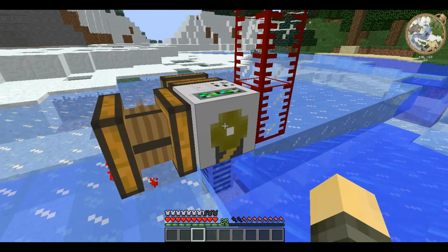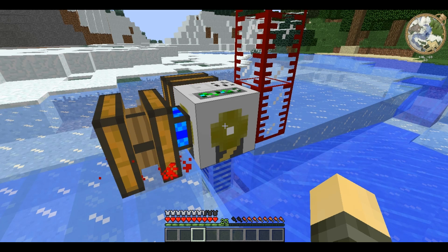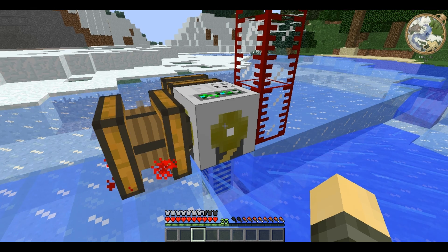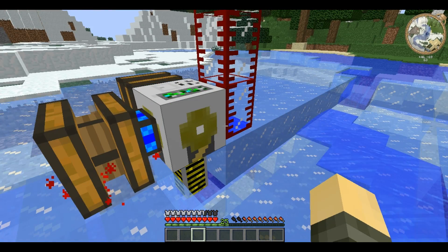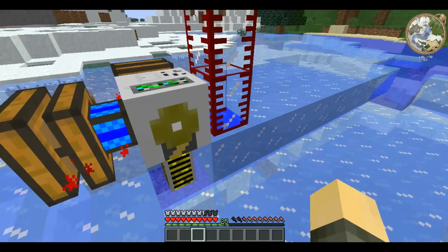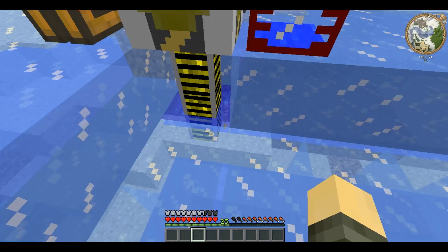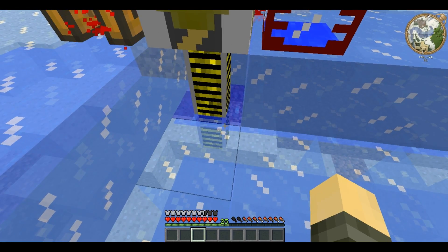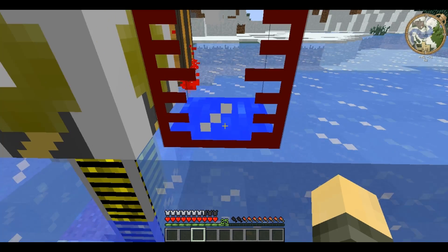The way it works is it takes the liquid blocks out of the world and puts them into an adjacent tank or adjacent waterproof pipes. There you go — it has finished that, so now the pipe is extending further down. That is one bucket's worth, one block's worth of water.